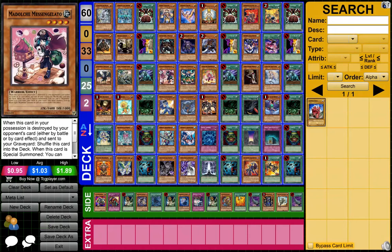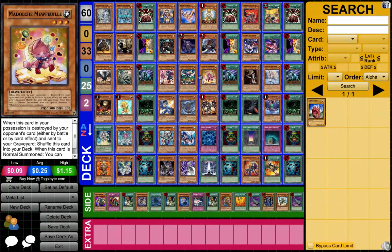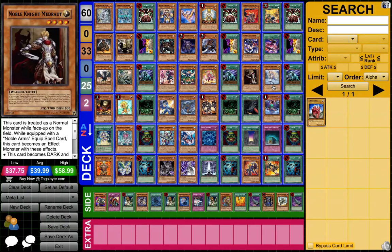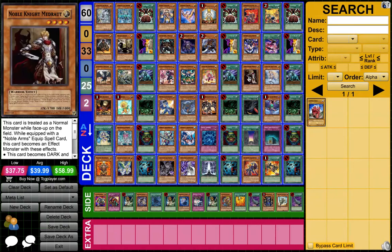Then you got Madolches — if you have Ticket and Chateau, you get hand advantage all day and you don't have to worry about them blowing stuff up because they'll just come back. Simple as that. Then you got Noble Knights — they summon one big card and make it invincible. There are ways to get over it, but it's really hard to play against.